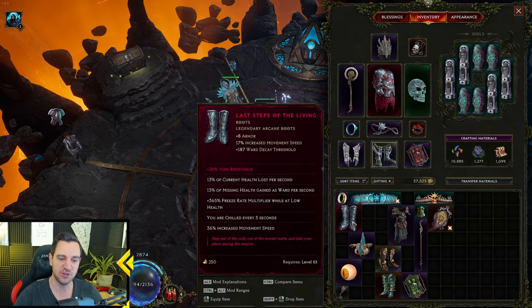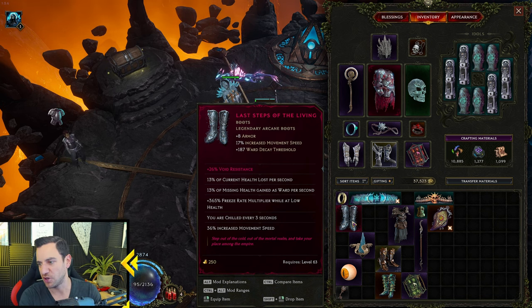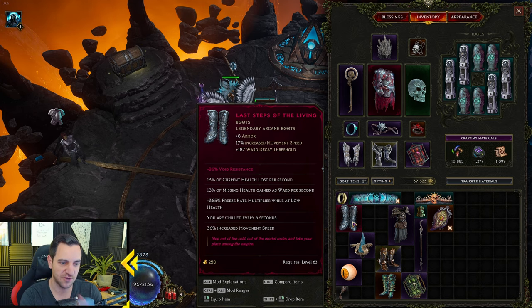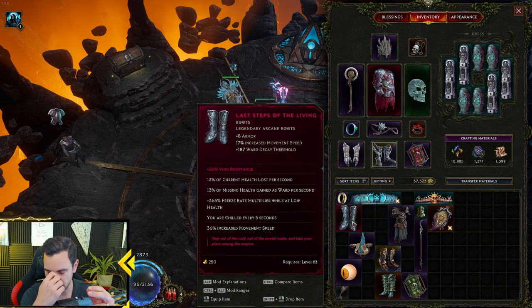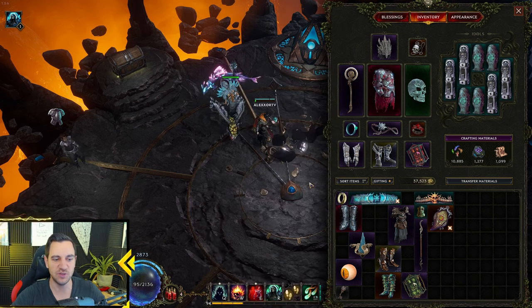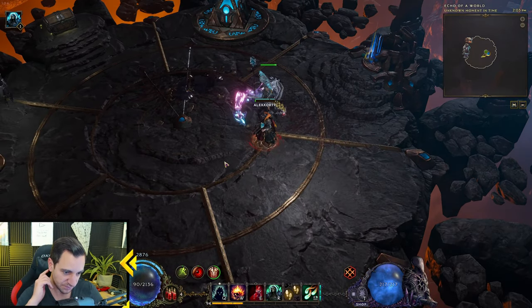If you die early, people usually use the Last Steps of the Living. It's another unique — you get this from Frost Lich for Moses quite frequently. Because this has a lot of ward decay threshold, gives you more ward, so you are tankier. So you survive easier. If you die easy, this is the boots, but then you lose the ability to portal him around with you like this. He is next to me.